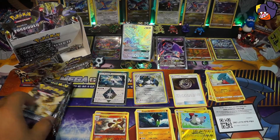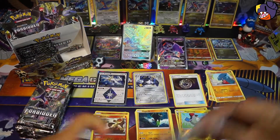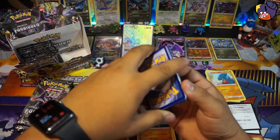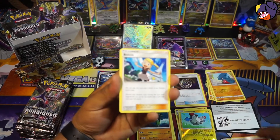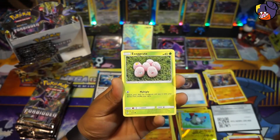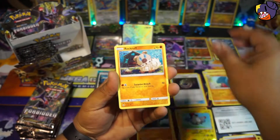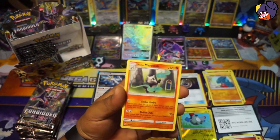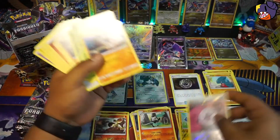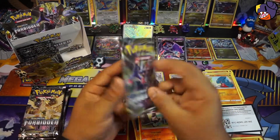All right, let's continue. The only way you're gonna beat that is by getting a full art or the rainbow version of it. We have another code card. Fire Energy, a Bonnie, a Goodra — very cool — Tyrantrum, Skorupi, Scatterbug, Gible, Rockruff, a Unit Energy, and a Lurantis — I'm gonna separate that, sorry. Let's continue.